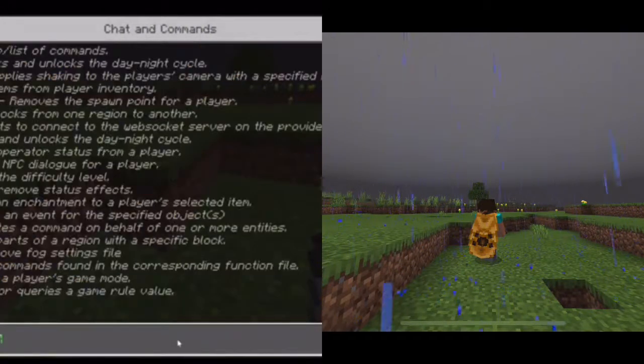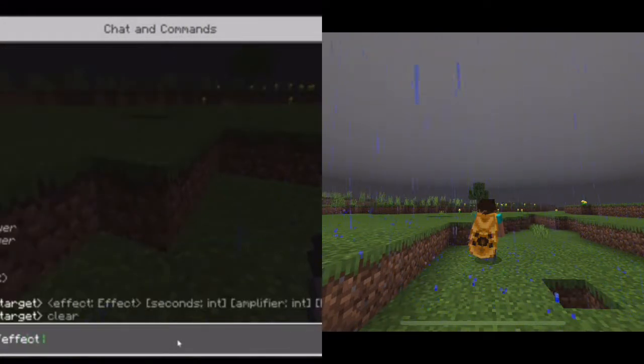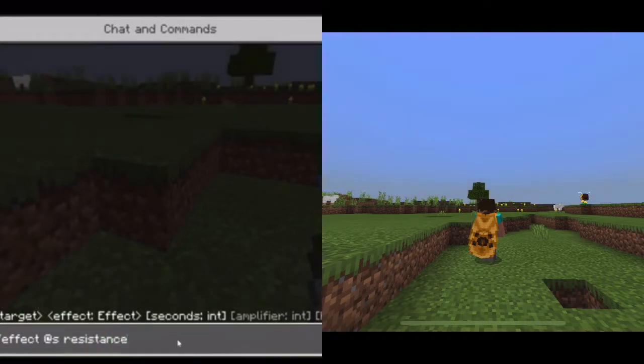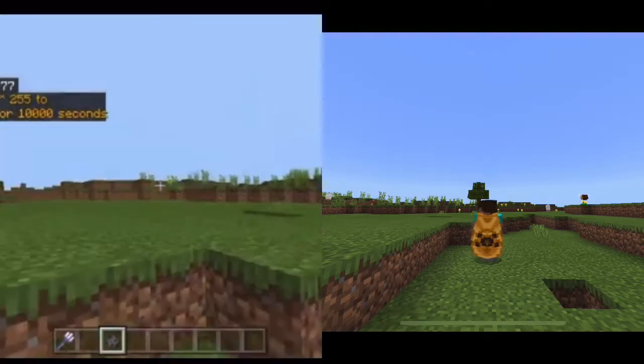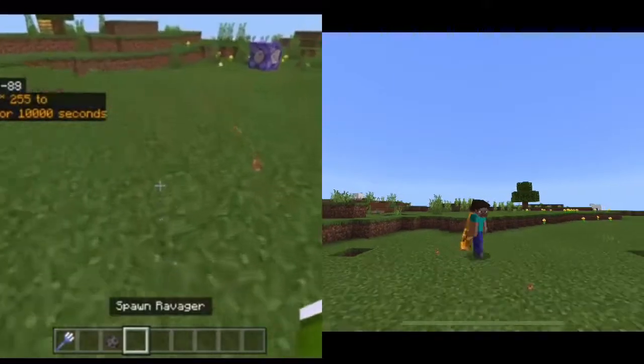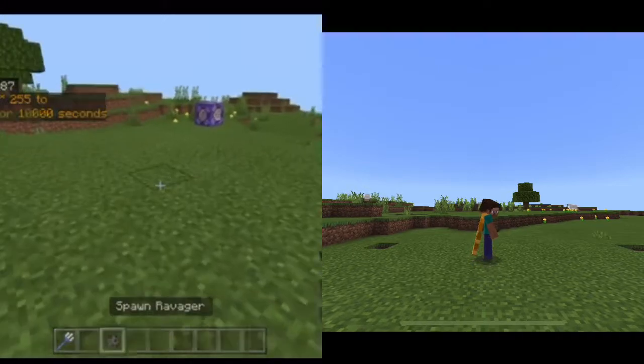Let's just do one last thing — effect, resistance, 255, true. And when we do that — yay! Now I'm literally invincible.